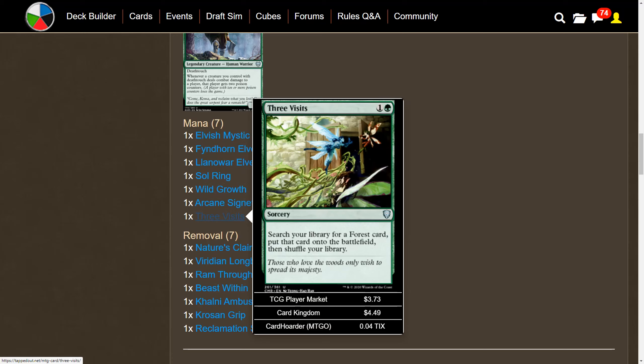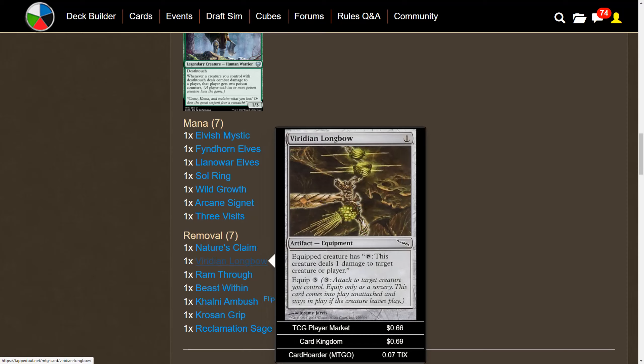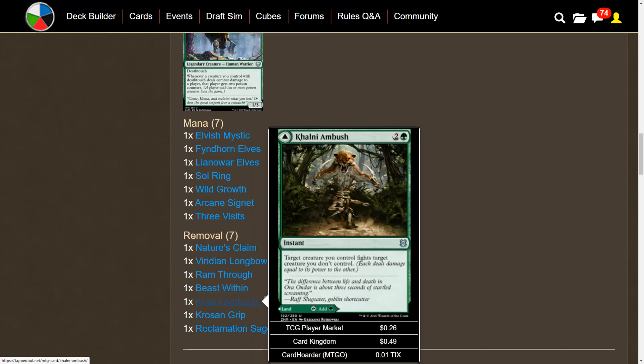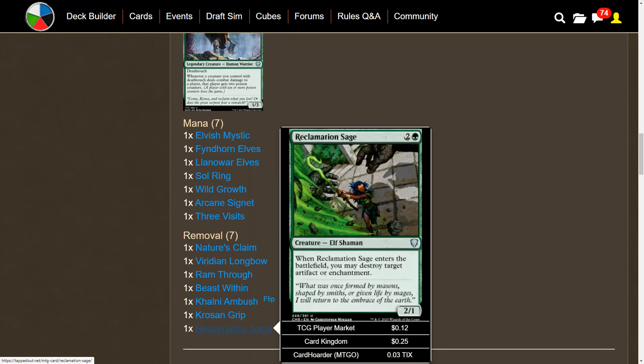For removal we have Nature's Claim. Viridian Longbow is unique in a death touch deck — the equipped creature taps to deal one damage to a target creature, and with death touch that creature dies. Ram Through lets a creature you control deal damage equal to its power to a target creature, with excess trample damage going to the player. Beast Within is fantastic removal. Colossus Ambush is a fight spell and also works as a land if needed. Krosan Grip's split second deals with combos, and Reclamation Sage rounds it out.